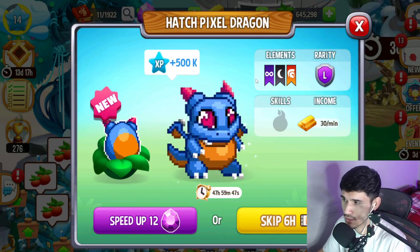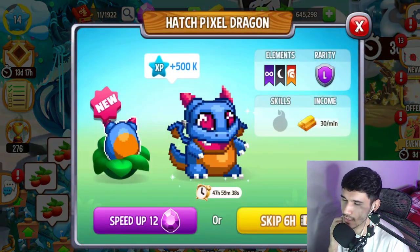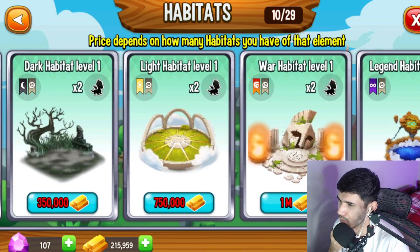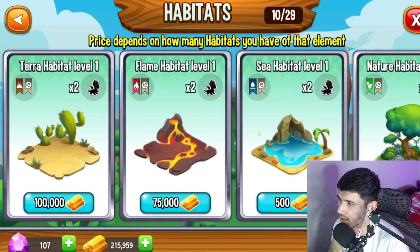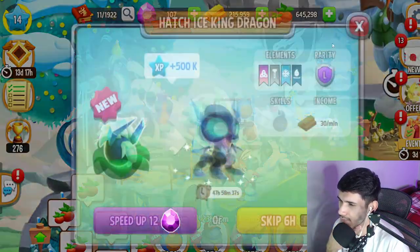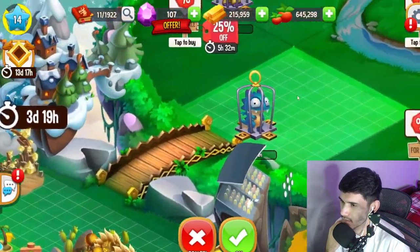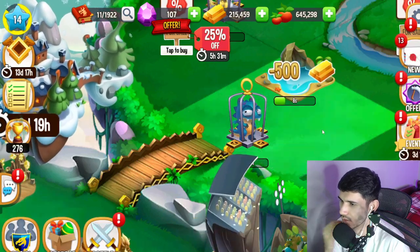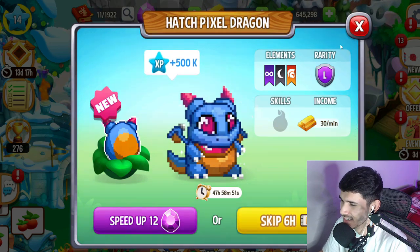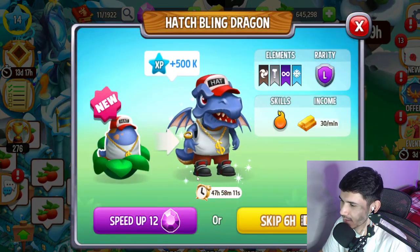We can upgrade the hatchery even more to level five for 120 gems — not sure about that. Now the cool thing with these legendaries: unlike Monster Legends, you can hatch them in non-legendary habitats. The Ice King is water and ice, so I'll go to the shop and purchase a water/sea habitat for now. We'll hatch the Ice King in there. The Pixel Dragon looks really cool, and we still have the Blink Dragon to hatch — 47 hours wait.